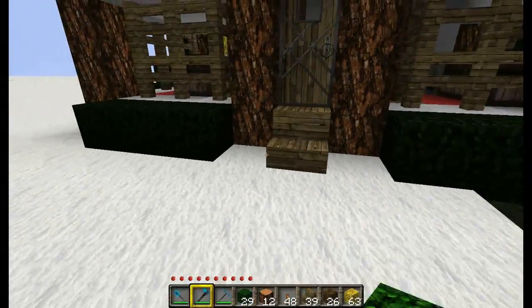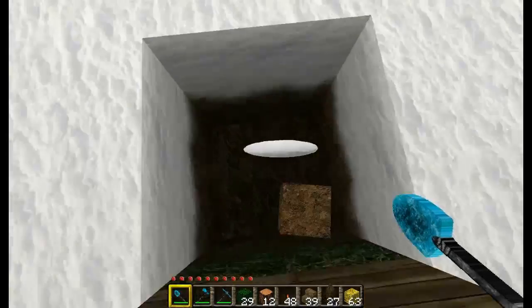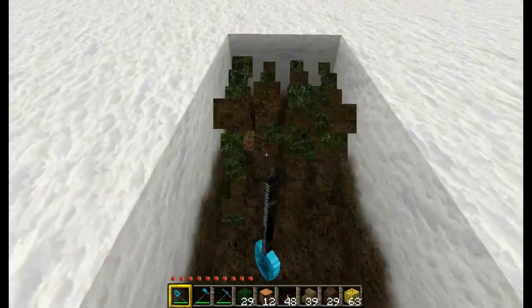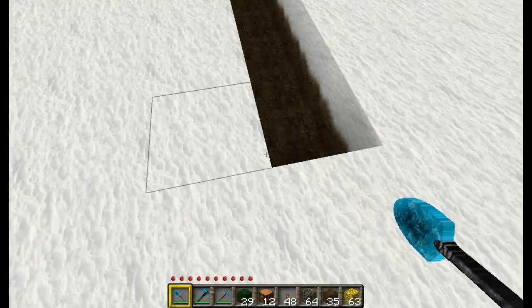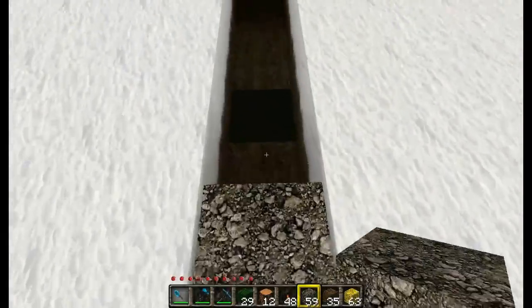The next thing we're going to do is create a gravel path going out from the front. I like gravel because it sounds really cool when you walk on it and it doesn't have much use for anything else. Mine is going to be nine blocks long - and I'm going to fill that in with some gravel.